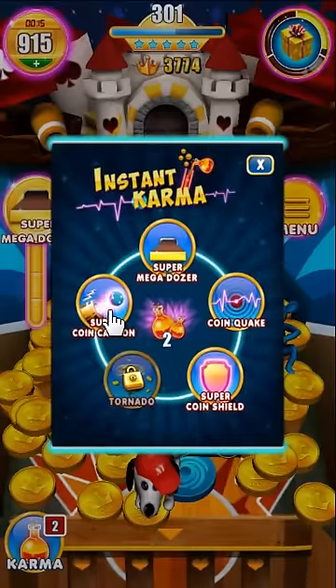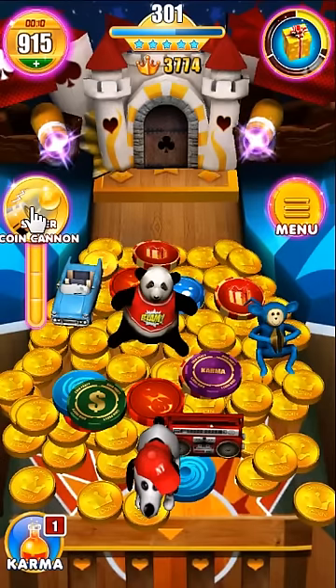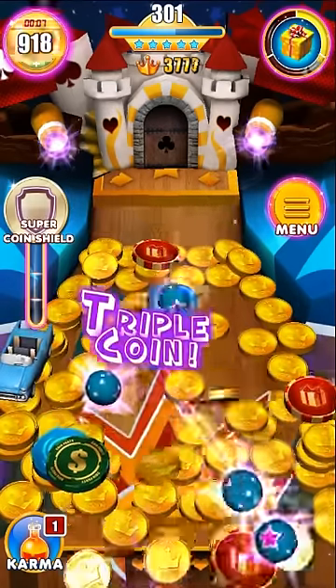You can also use karma potions to fill up the karma bar instantly. Check out the coin cannon power.